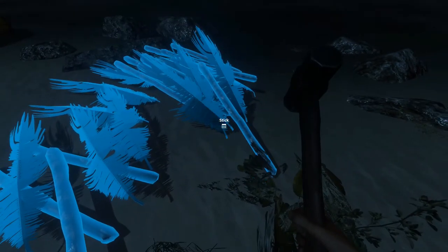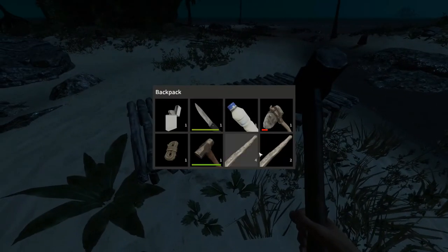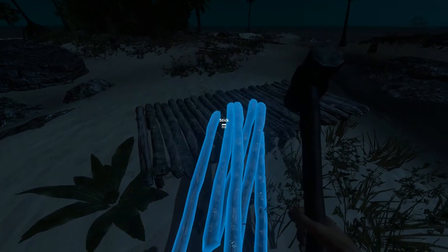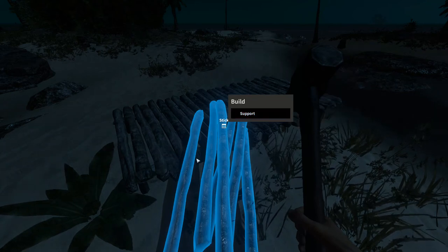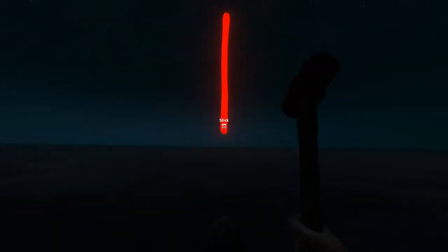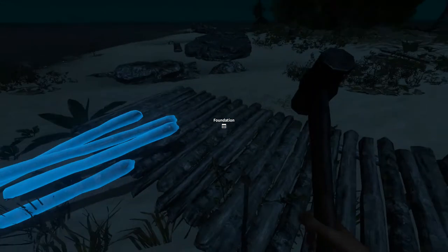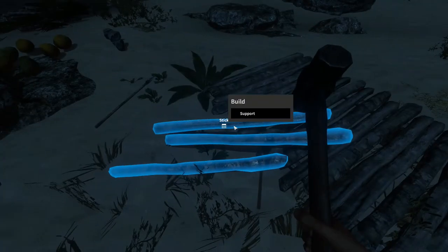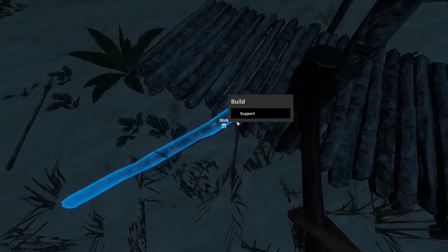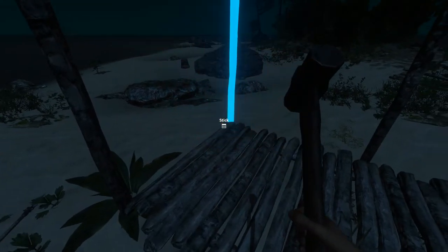Now we've got to build some walls. I need sticks, so I'll grab those, drop them down, and re-equip my hammer. I can now do supports. You're building on your foundation — and you can also build a foundation in the water to basically build a raft. I tested it and it works. So I'm building some supports, because in order to build walls or a roof you need supports first.